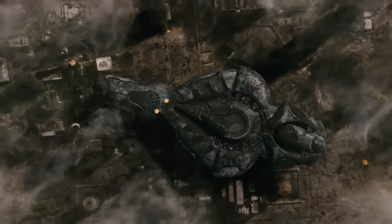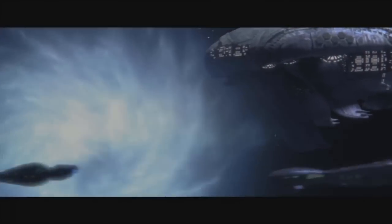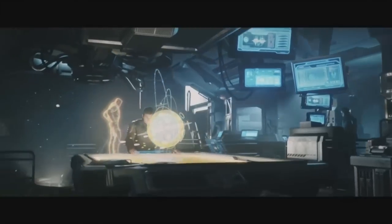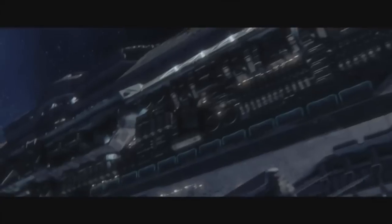The most powerful UNSC nuke, at least that we know of, is the Nova bomb — basically nine nukes strapped together. This thing is powerful enough to destroy a planet and easily took out 300 ships during the events of Reach. These really are the most powerful weapons available to humanity, and now that the Human-Covenant War is over, they've likely stockpiled a few. That's basically it — those are the main weapons used by the UNSC and the Covenant on their capital ships in the Halo universe. I hope you guys found this enlightening. Give it a like if you enjoyed, and thanks to everyone who watched yesterday's video.